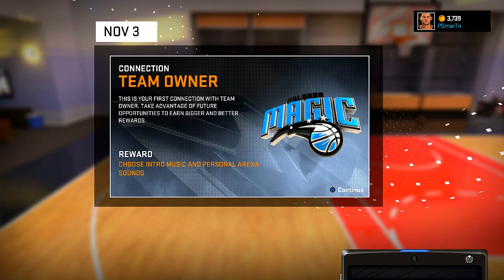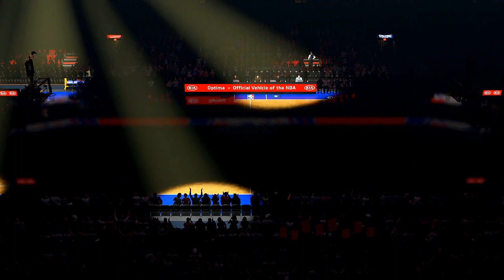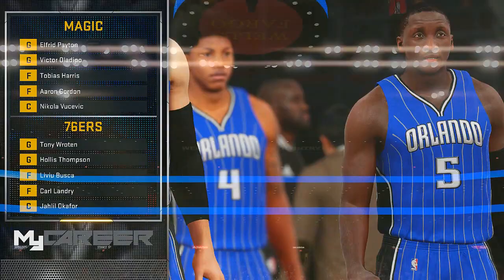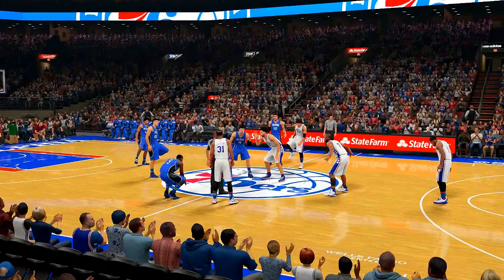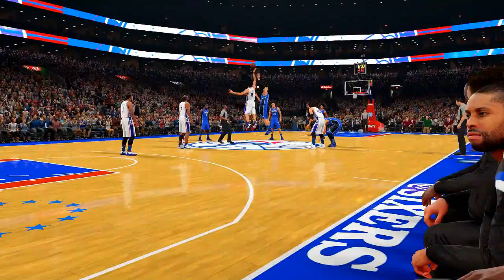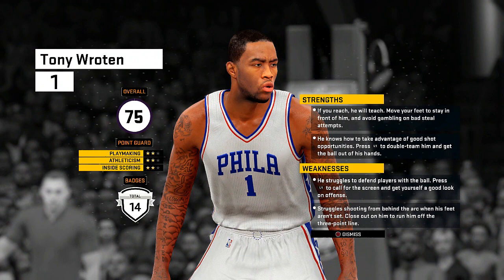It's your first connection with the team owner — take advantage of future opportunities and bigger and better rewards. Choose the intro music and personal arena sounds. Looks like we are gonna be able to choose our intro. I thought we were actually gonna have like choices of songs to choose from, but I guess not. We're just gonna be playing the game. We're playing the 76ers in Philly. Got this new jump shot we've been working on. It's kind of fun — we're just mimicking other NBA players, coming out each week with a new jump shot, straight up copying other people.